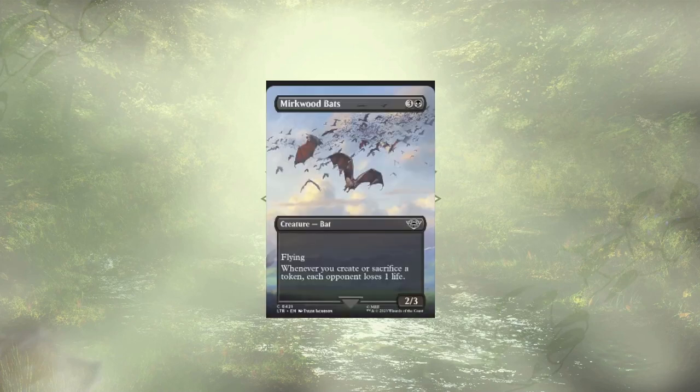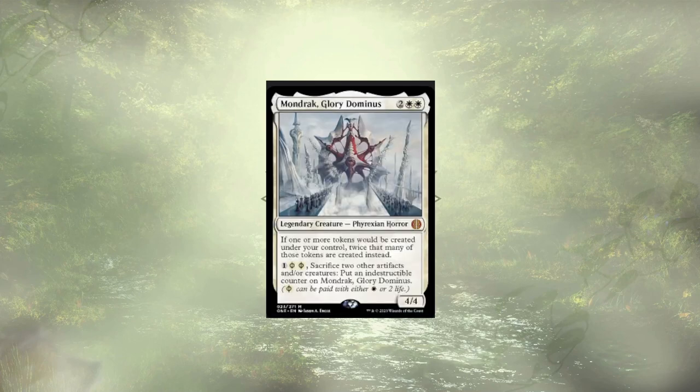Berkwood Bats is a fantastic add to this deck since we're constantly creating tokens. We don't often sacrifice those tokens though, since there's less value in sacrificing them compared to our regular creatures. If we were creating more blood tokens, or better yet treasure tokens, this would definitely be an instant add, but I think we already have enough ping damage and this would just be a win-more sort of thing. Modrex Glory Dominus is here to double up token generation. Losing one creature to draw a card and create two flying demons is definitely some value shenanigans, but they're sitting at $40, so we're gonna have to pass.